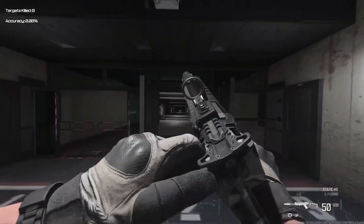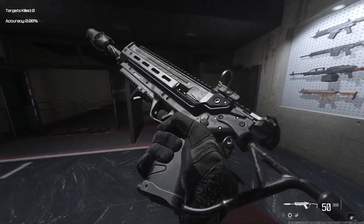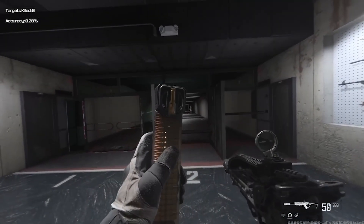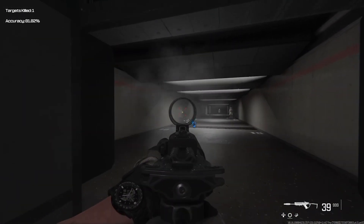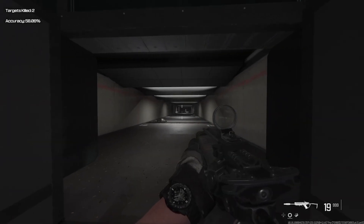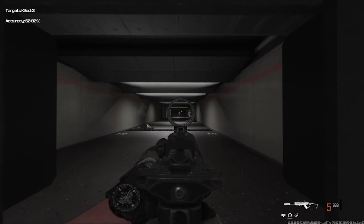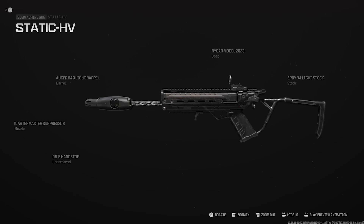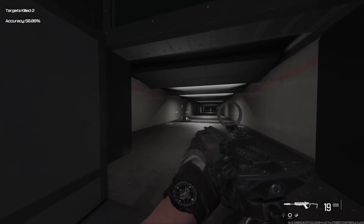Next, we've got the Static HV. For the submachine gun players out there, we've got you covered. The Static HV is the strongest SMG in Season 5 of Warzone. It has good hip-fire, a lightning-fast fire rate, and the time to kill is fast enough to gain the edge in most encounters. Here are the best attachments in the Gunsmith: start with the Augur 840 Light Barrel, add the DR6 Hand Stop, throw on the Quartermaster Suppressor, the Spry Light Stop, and the Niter Model 2023.